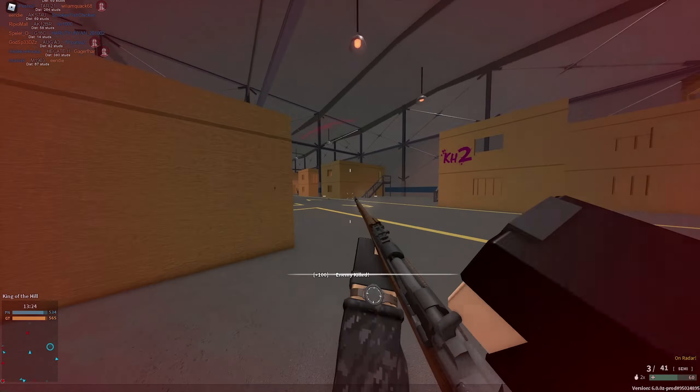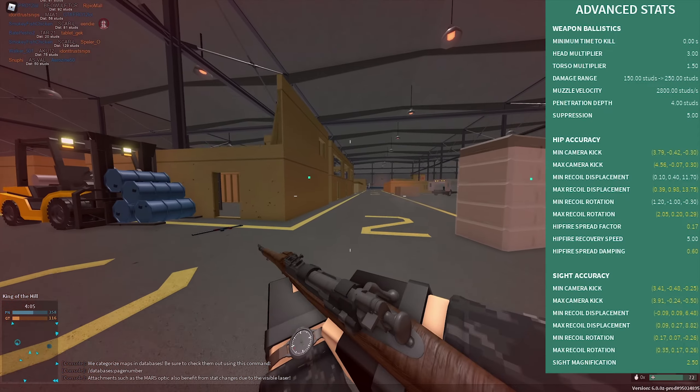Muzzle velocity is quite awesome at 3000 studs per second. Penetration depth is 5 studs, which is really good — comparing this to the Mosin, for example, which only has 4 studs and a slower muzzle velocity, though the Mosin has a higher range. The statistics are actually quite similar in some ways — the headshot multiplier is 3 for both, and some other statistics are quite close as well.